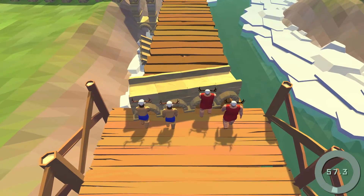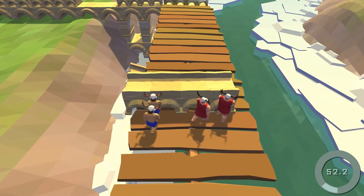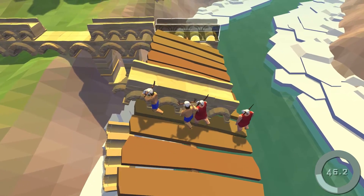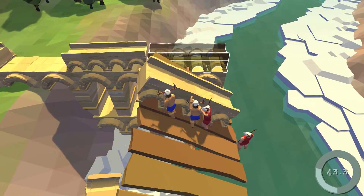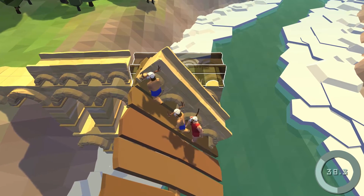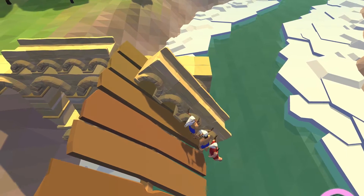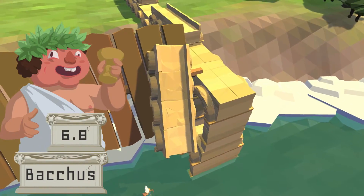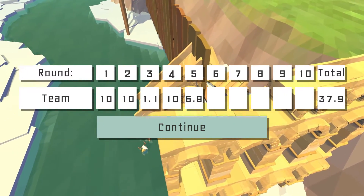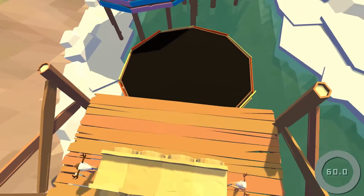This one looks easy enough. It's because we were leaning on one side too heavily. I'm just locking it. 6.8. Not bad. I guess we were supposed to sort of balance ourselves out. We were perfectly balanced for the first bit, and then right at the end it just kind of fell.